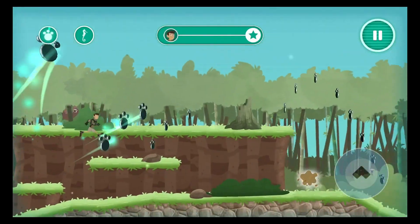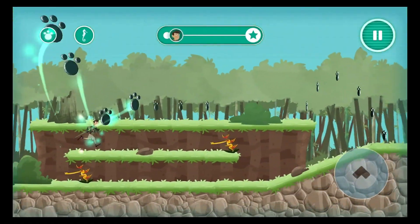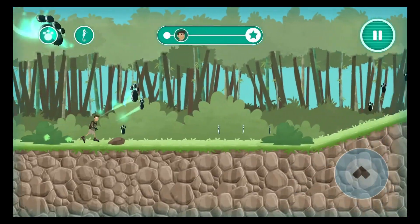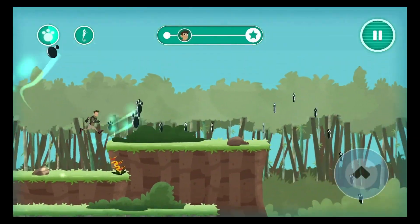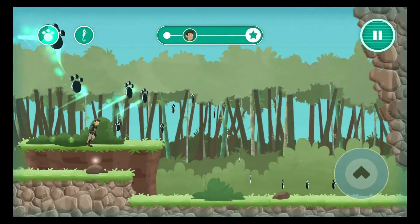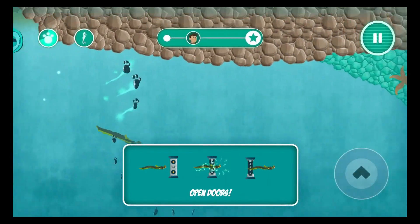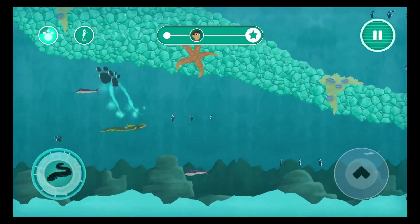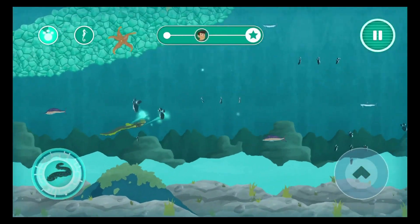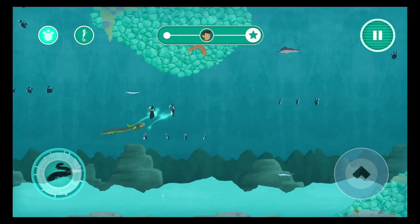Careful! Eyelash viper hiding on that flower! Don't hit that sailfish! Avoid that mako. There are different ocean habitats — coral reefs, kelp forests, deep sea, and more.